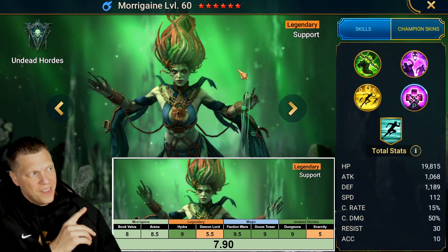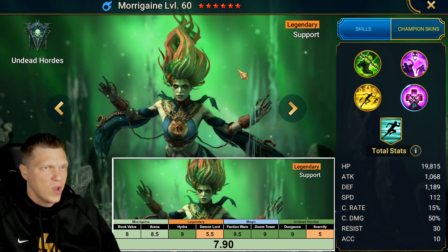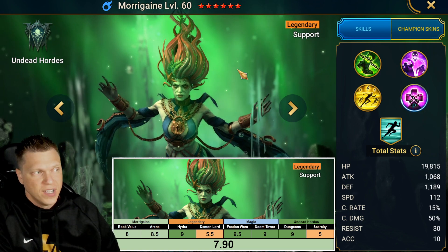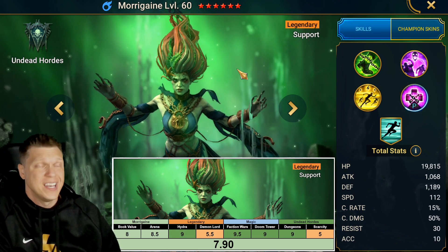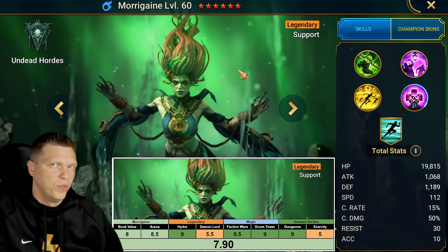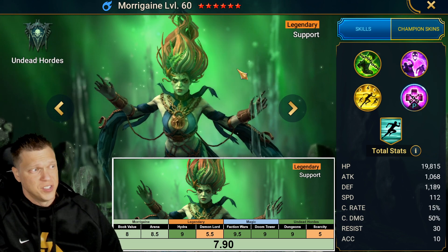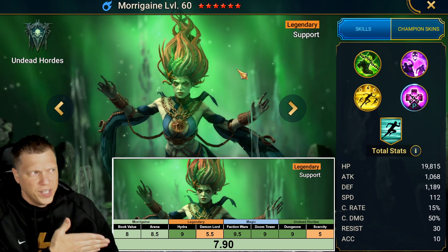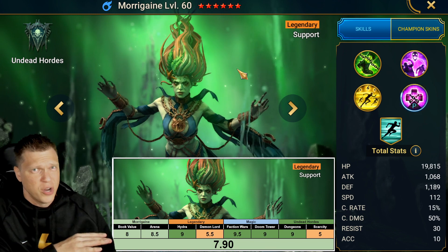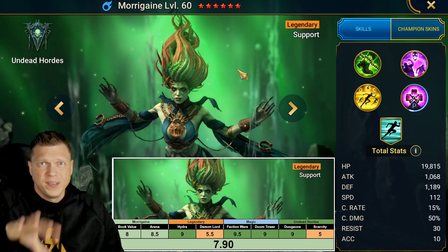Now for the grades — I did these live on Twitch about 10 days ago with chat helping. We ended up with an 8 for book value, 8.5 in Arena, 9 in Hydra, 5.5 in Demon Lord, 9.5 in Faction Wars, 9 in Doom Tower, 9 in Dungeons, and 5 for scarcity — since there's nothing super new or hard to find in her kit. Pretty solid grades across the board. She could even unlock some unkillable compositions with the speed boost and turn meter fill for Demon Lord. Her A1 doesn't do a lot in clan boss specifically, but she could fill a specific role there.